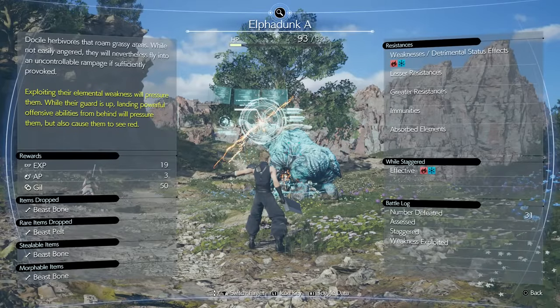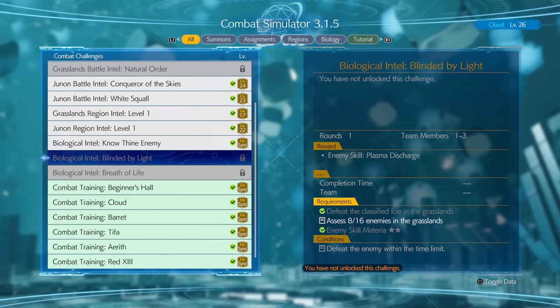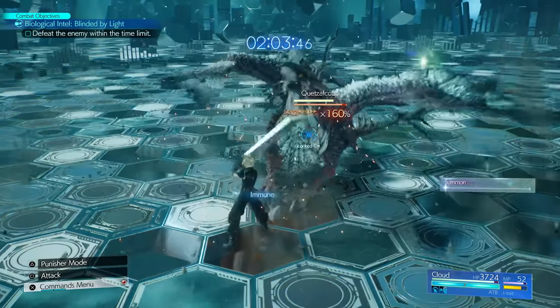Be patient and use any unlocked region intel missions to scan for even more enemies. Eventually, you'll access the Biological Intel mission Blinded by Light, where you can fight the monster Quetzalcoatl. Upon completion, you get your new ability, Plasma Discharge. This turns your attacks into the shock element, but the best part is every time you gain a bar of ATB, the character releases a lightning shockwave.